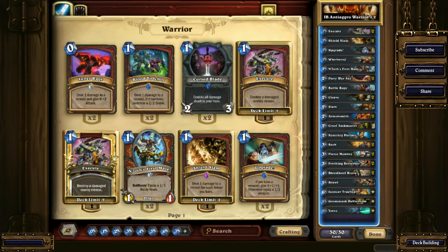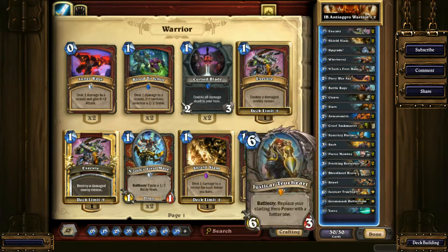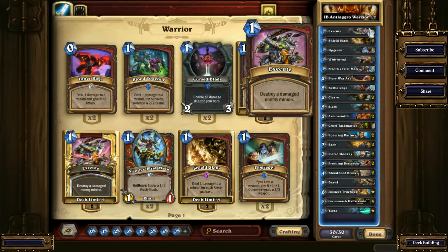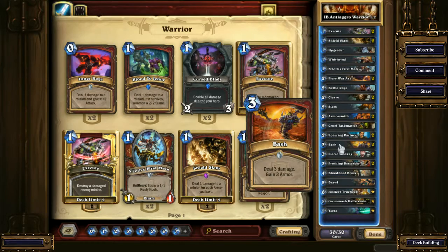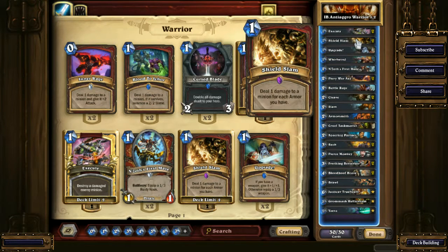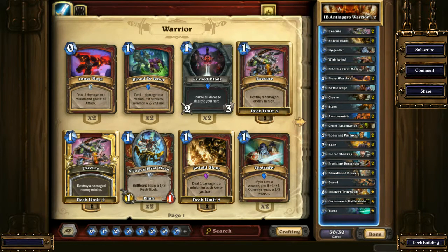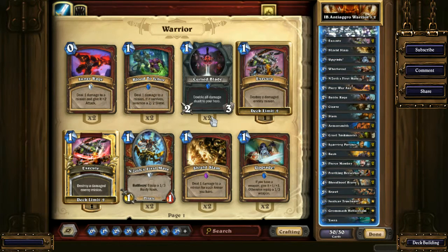Shaman just beats this deck because it has 4-health minions which you have a hard time dealing with. Now let's introduce you to this deck. We have Execute — you always have to have double Execute in Warrior, you can't really play a game without it. Shield Slam, because sometimes you pull out a combo in combination with Bash or your hero power after Justicar. One copy might be enough, and if I were to include one Blood Ichor, it will definitely be better.